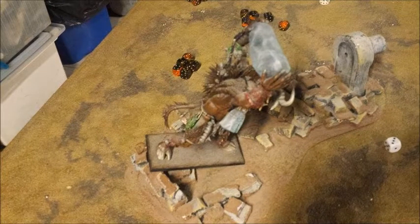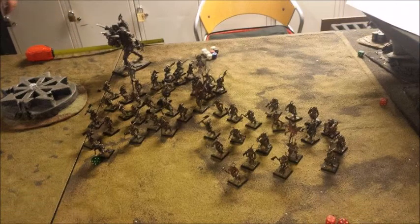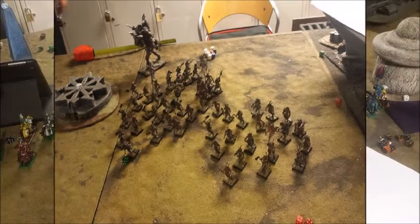The Beastmen won the roll-off for going first in turn 2. In the magic phase he started by summoning a Cygor in the left corner of the table. In the movement phase you can see his Beastman horde running forward towards my Bretonnians for the final big clash.